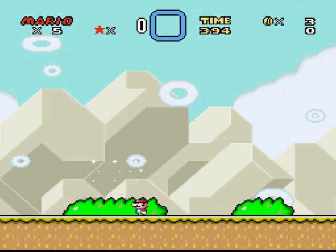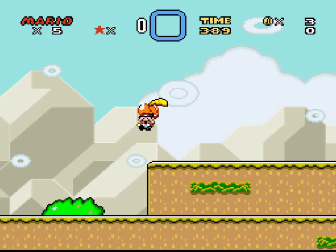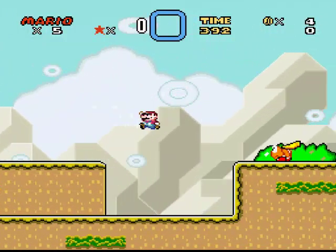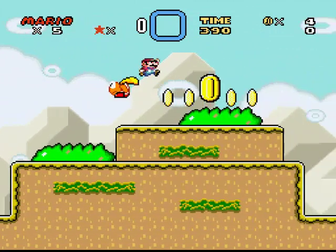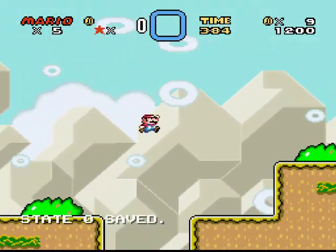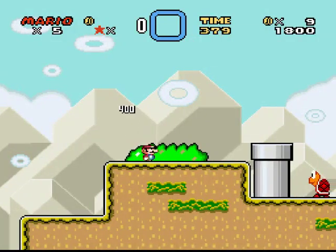Yeah, I don't think this was a beta version. These O's are everywhere. First of all, the background is really messing with my eyes. The sprites have changed up a bit. I don't know where the secret exits are.